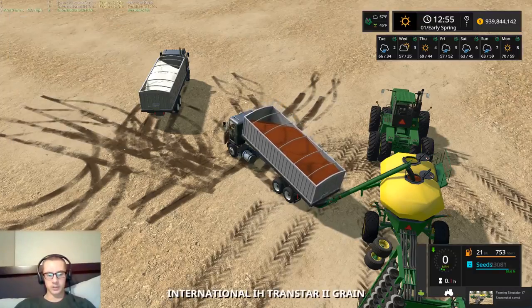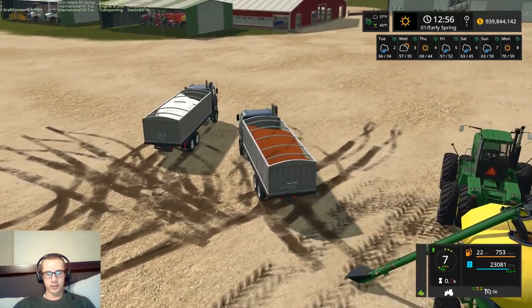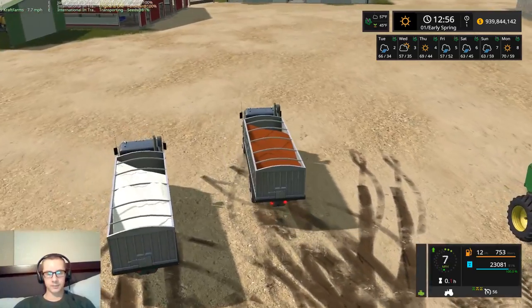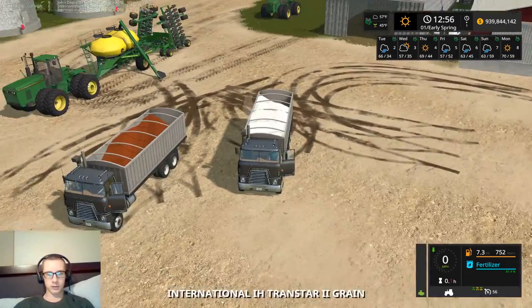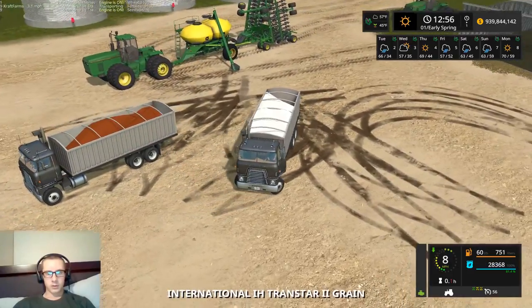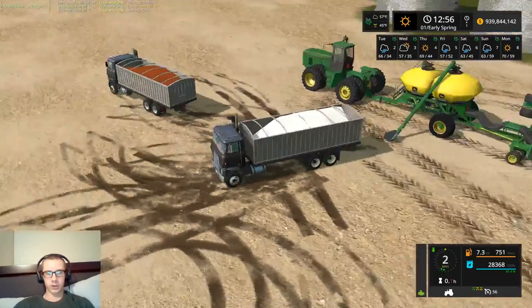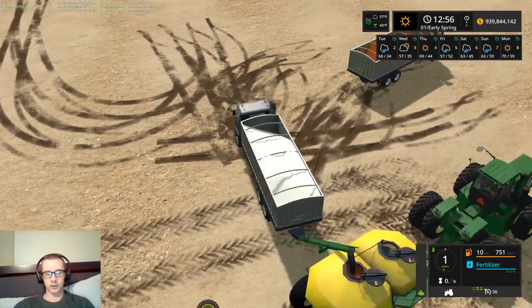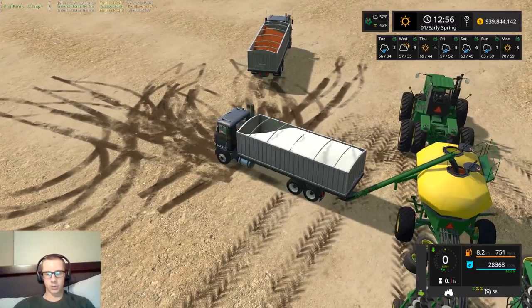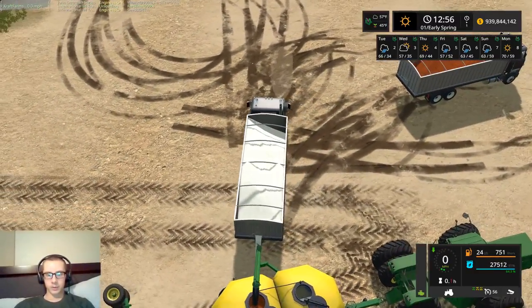So what I'm going to do is turn periodic plowing off for this first season, and then after harvest I'll turn it back on. Then we can cultivate a little better — or cultivate and plow — because of the Landoll doing both. We'll fill this up with fertilizer. Sadly it only goes into one tank; you can't go between the two. But I believe this is still a work in progress. So we got one filled up.